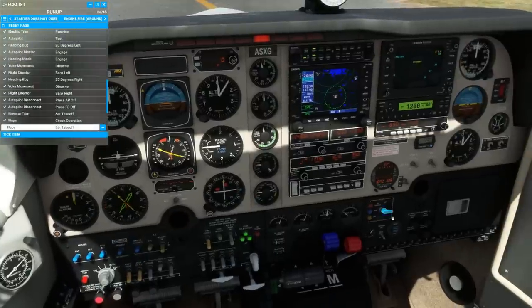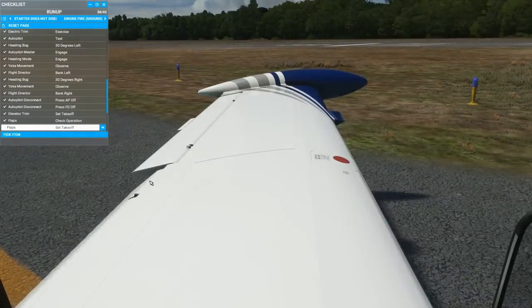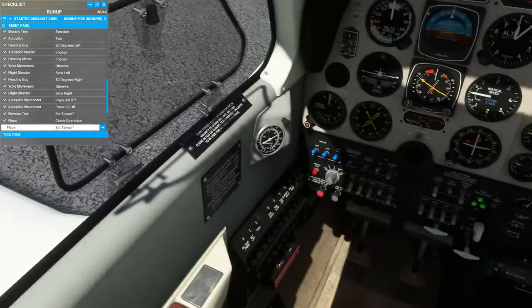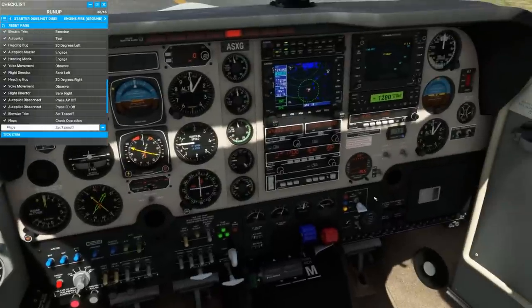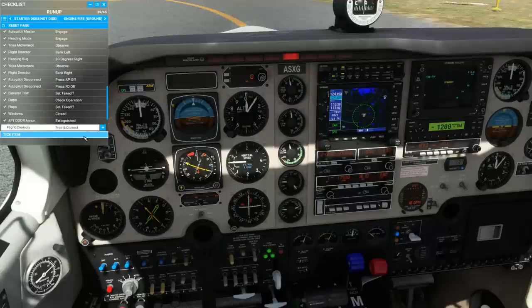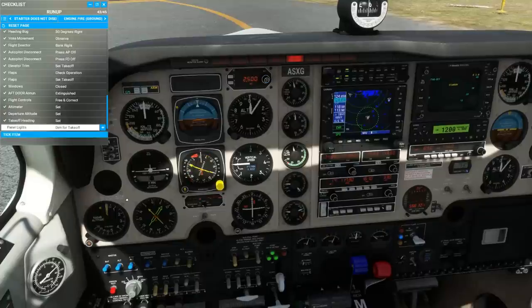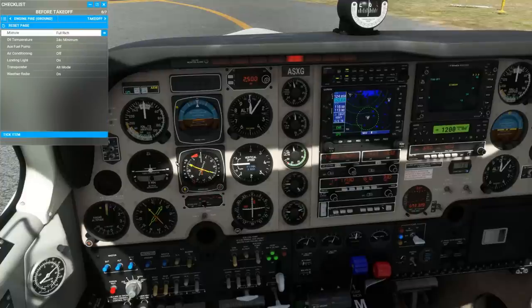Elevator trim is in the green and set for takeoff. Flaps check operation — this is the perfect example of a failure that might take you a while to notice because the circuit breaker can only trip when there's current flowing through it. Flaps set for takeoff. Windows are closed, the aft door is latched, we don't see the annunciator. Flight controls are free and correct. Altimeter is set. Departure altitude set in the altitude pre-selector. Takeoff heading is set. Panel lights dim for takeoff. Parking brake release. Before takeoff checklist.